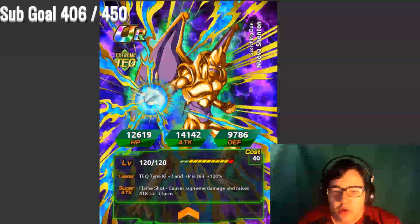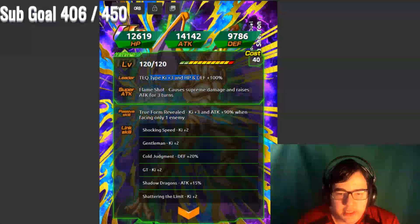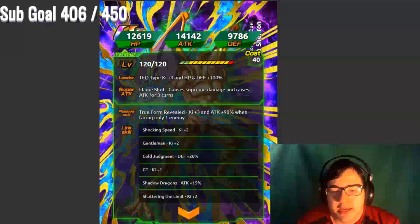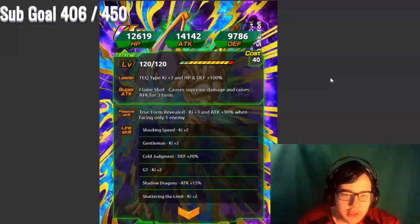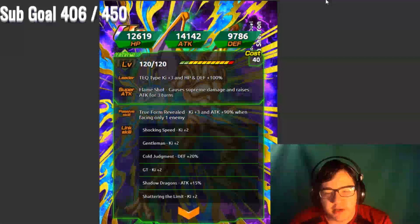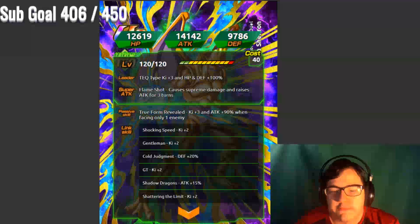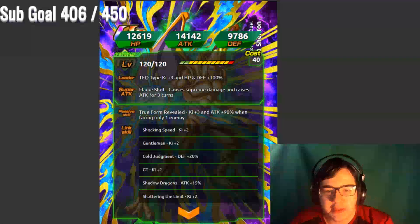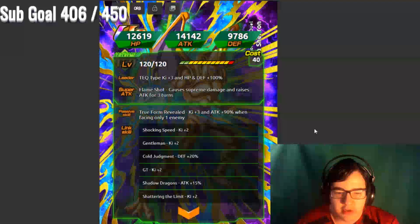We also got our Nova Shenron here. Again tech type key — true form revealed, key plus three, and attack plus ninety percent when facing only one enemy. It's an okay card. I would not recommend putting him on a team, but if you don't have anything else to put on your team, I would recommend it. He also does have the GT link.